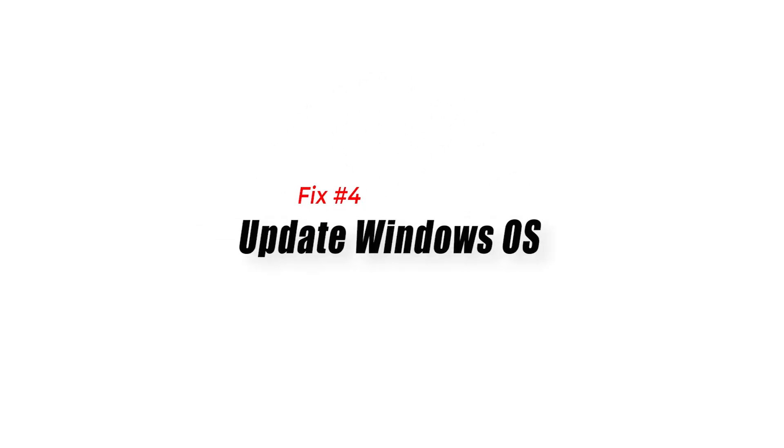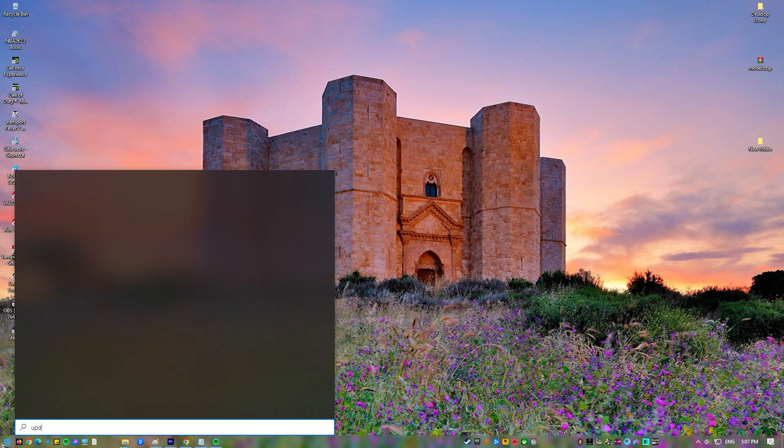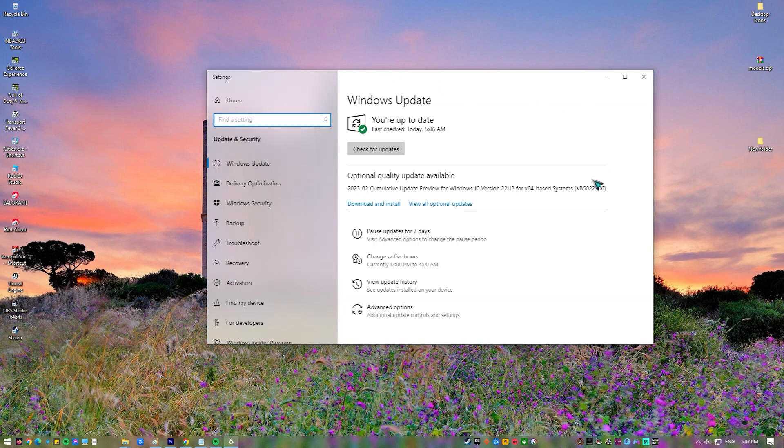Fix 4: Update Windows OS. Another important aspect of your software environment that you must take care of is the Windows operating system. Running an outdated Windows OS when gaming can have a similar impact to having old or outdated drivers. Both the OS and drivers must be the latest in order to avoid running into bugs.